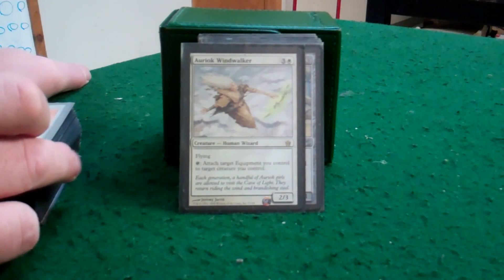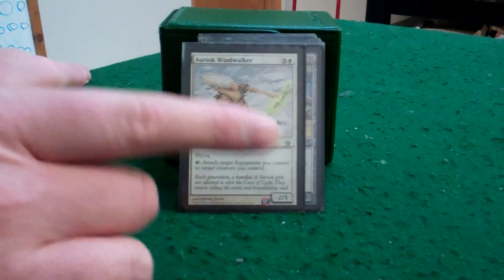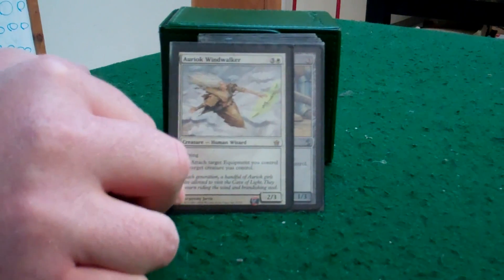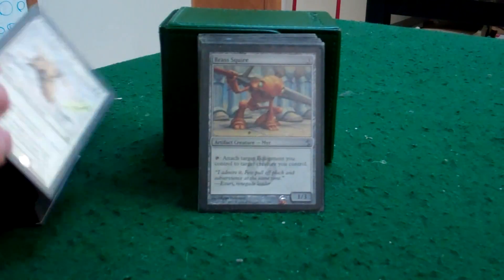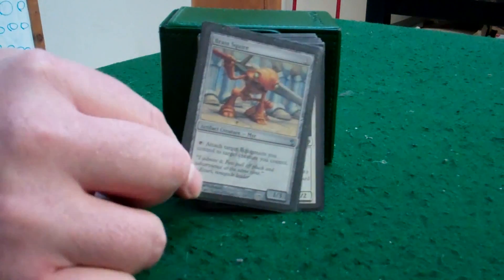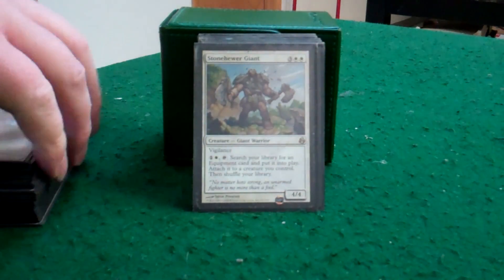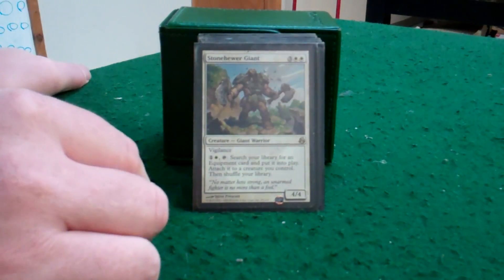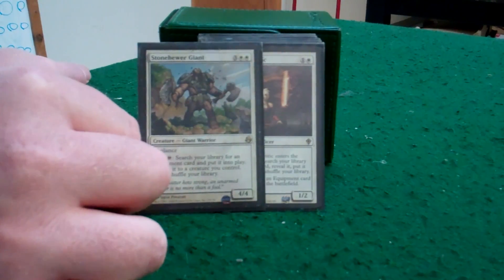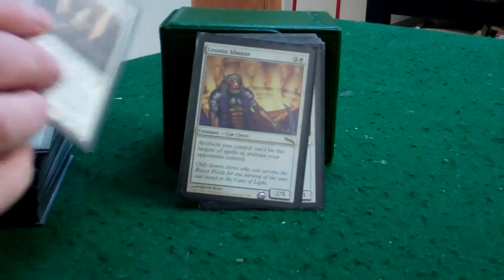What's better in a Kemba deck than equipping for free? The Wind Walker here is a flying 2/3 blocker, and then you can tap and attach any equipment you control to a creature you control. Seems good with the higher-cost equipment. Same thing here — just not flying. With all this equipment, sometimes you need that one piece. Stonehewer Giant will help you get to that one piece. Same thing with Stoneforge Mystic, and get it out there quicker.